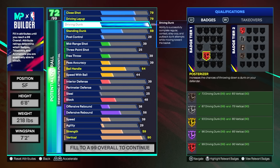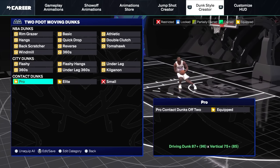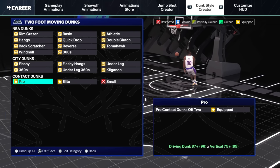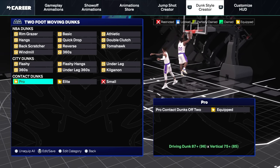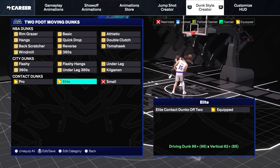Now let's take a look at some of these animations you may unlock. There are a lot of dunk animations and looking at them you might want them all — flashy dunks, everything. But I'm not going to lie: most of these dunk packages are bait.